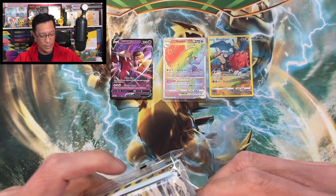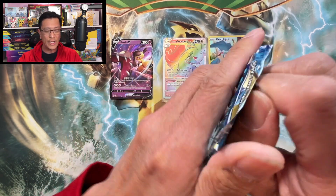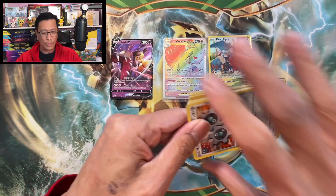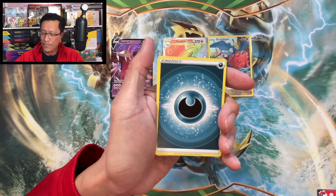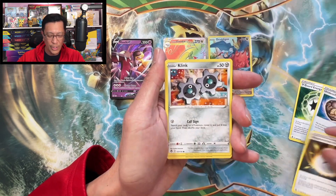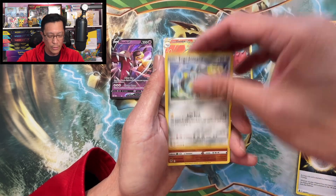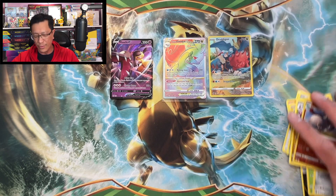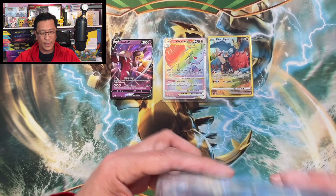Two more packs left — that's it. We got two chances at a banger — will it be? Could it be? Shall it be? One way to find out! Darkness Energy, V-Guard Energy, Unidentified Fossil, Regenerative Energy, Klinklang, Growlithe, Pikachu, Petilil, Togedemaru, Donphan reverse holo — wow. Noibat — wow. Nothing there. Last pack, here we go!